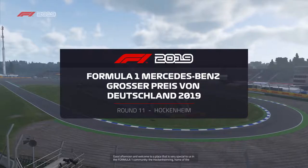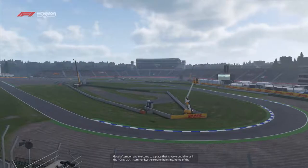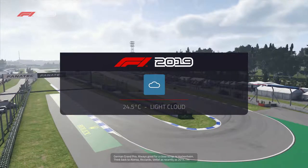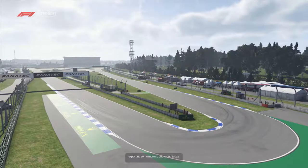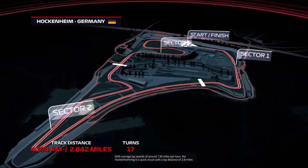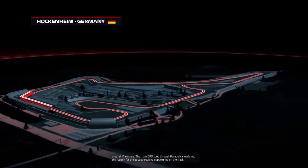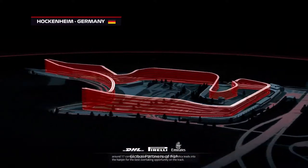Good afternoon and welcome to a place that is very special to us all in the Formula One community — the Hockenheim ring, home of the German Grand Prix. Always good for a close scrap. Think back to Alonso, Ricciardo, Vettel as recently as 2014, and I'm expecting some more strong racing today. With average lap speeds of around 130 miles per hour, the Hockenheim ring is a quick circuit with a lap distance of 2.8 miles around 17 corners. The main DRS zone through Parabolica leads into the hairpin for the best overtaking opportunity.